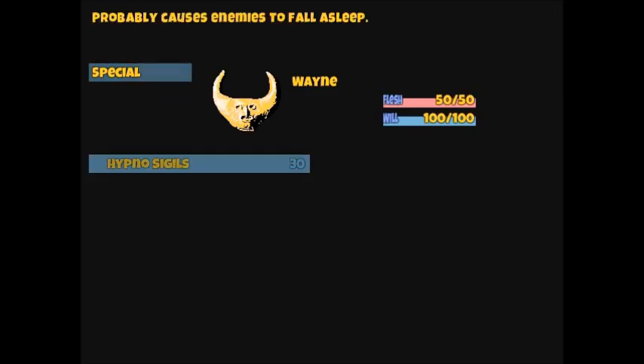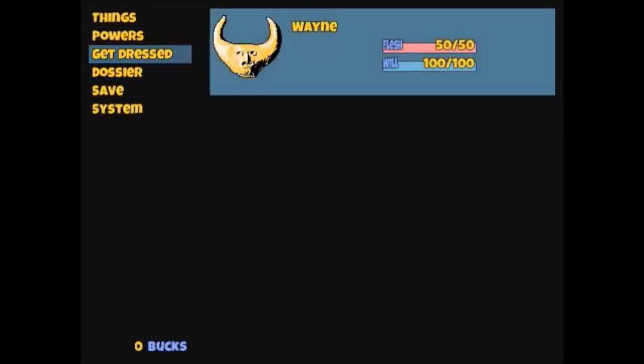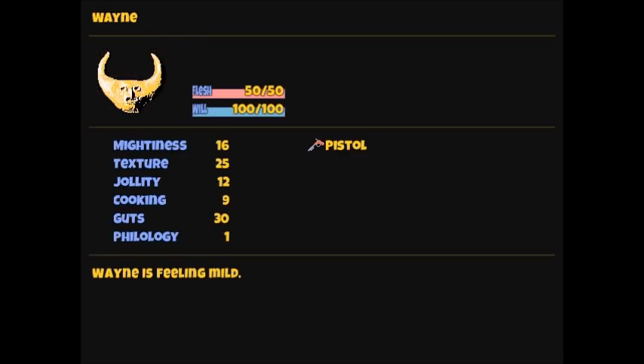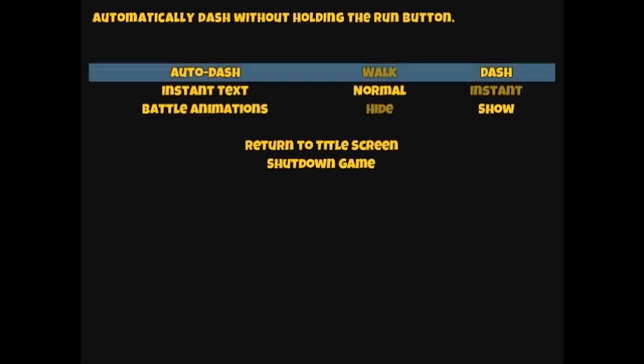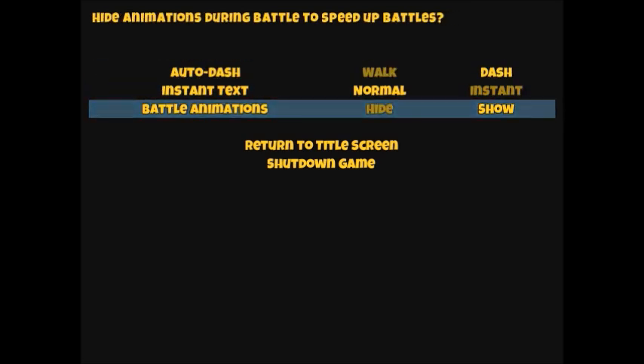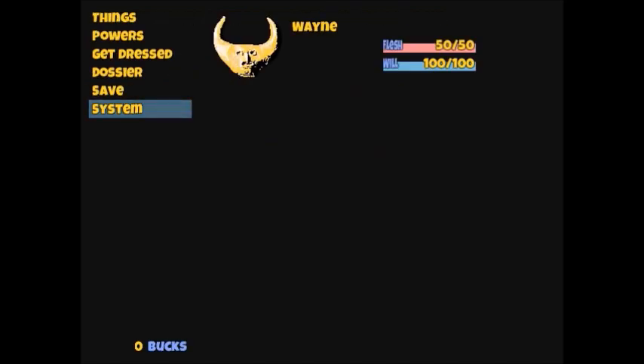Powers. Hypnosigils — probably causes enemies to fall asleep. Get dressed. We got a pistol. Dozier. Wayne is feeling mild. We got mightiness texture and Jolidity. Cooking. Guts. And Philology. Oh yeah, we can also save and do options. Battle animations. And we have zero dollars.